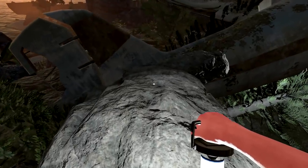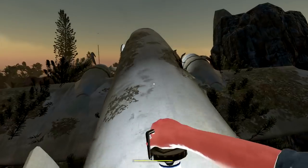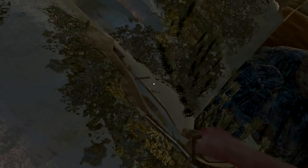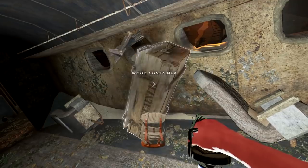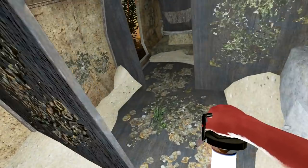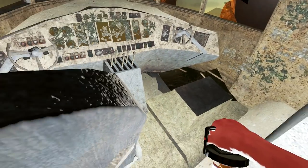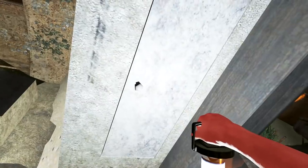Oh yeah, there's some huts up here too. This island takes forever to get all done. This is so spooky. Down we go. Nice — okay, I'll take it. Nothing inside of here. I'll take the lantern — no more lights for you, dude. No more. Can't open that up.